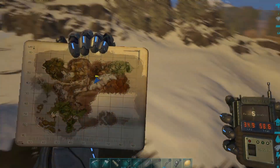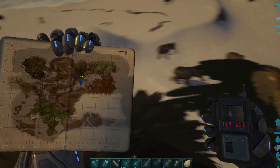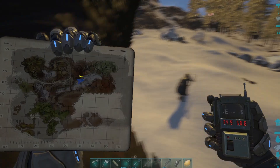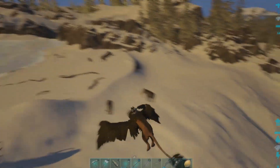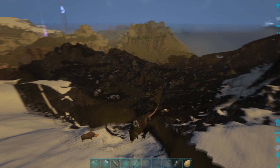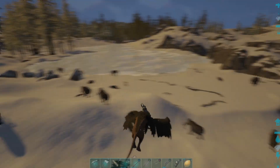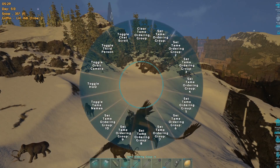Here's another location — a little bit warmer — at 34.9 and 58.6. There's still quite a few right here. It's on the border of the volcano area, so it's not too bad. It's 35 degrees.